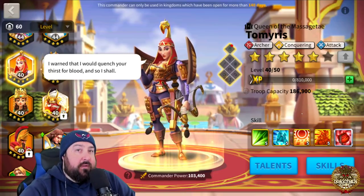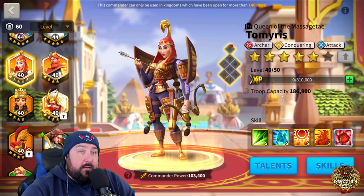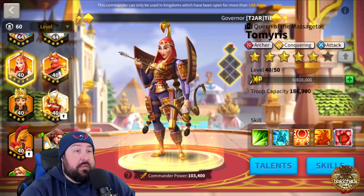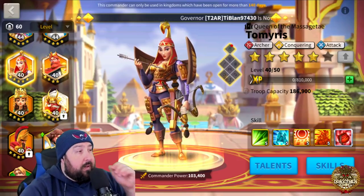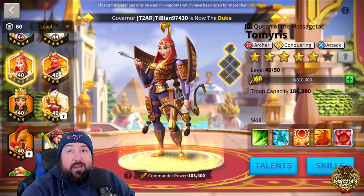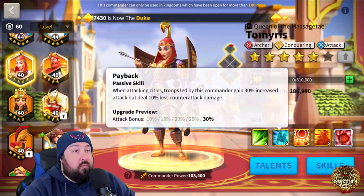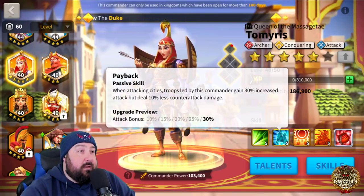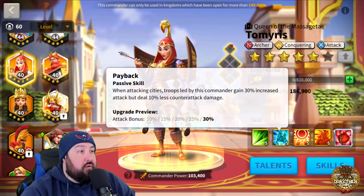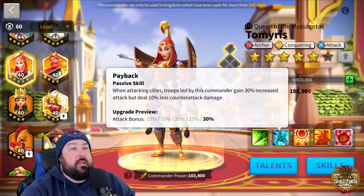I wanted just that extra little oomph because I'm going to be using her in flags, rallying other flags, rallying cities, and open field fighting — I'm going to be doing it all with Tamiris. I'm really surprised it took me this long to get her up and running for what's really necessary in today's KvK2. With Wu not being available in Season 2 KvK, Tamiris is even more crucial to have. The more maxed Tamiris players you have, the better.